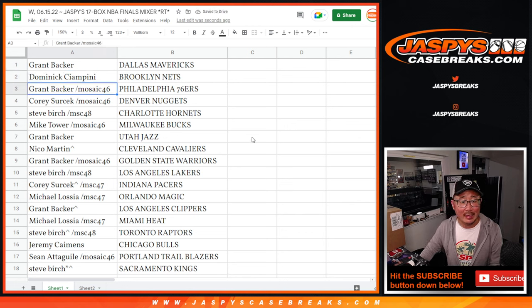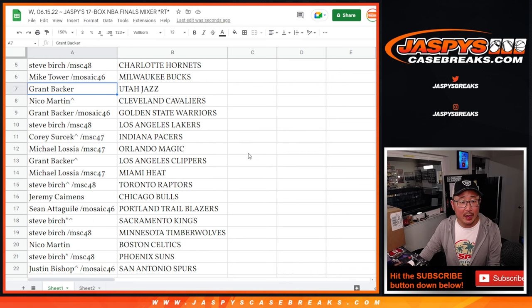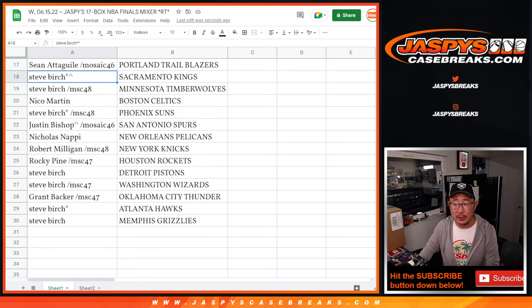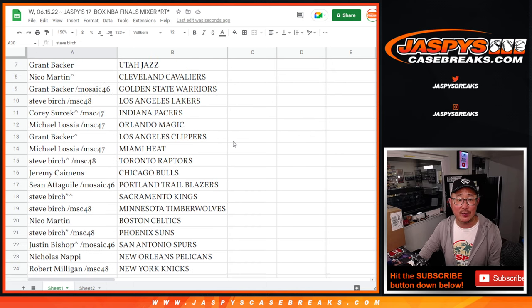Grant with the Dallas Mavericks. Dom with the Nets. Grant with the spot that he won — Sixers. Corey with the Nuggets. Steve Birch with the Hornets. Mike Tower with the Bucks. Grant with the Jazz. Nico with the giveaway spot — buy one, get one — Cavs. Grant with the Warriors. Steve with the Lakers. Corey with the Pacers. Michael with the Magic. Grant with the Clippers. Michael with the Heat. Steve with the Raptors. Jeremy with the Bulls. Sean with the Trailblazers. Steve Birch with the spot he won — Sacramento Kings. Steve Birch has the Timberwolves. Nico with the Celtics. Steve Birch with the Suns. Justin with the Spurs. Nicholas with the Pelicans. Robert with the Knicks. Rocky with the Rockets. Steve Birch — Pistons and Wizards. Grant with the Thunder. Steve Birch with the last spot — Mojo Hawks — and the Memphis Grizzlies.